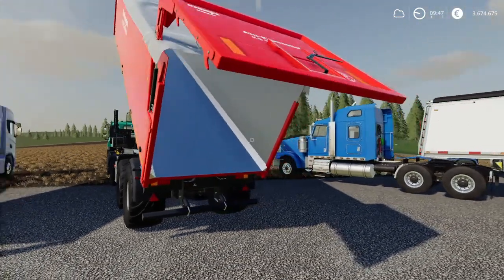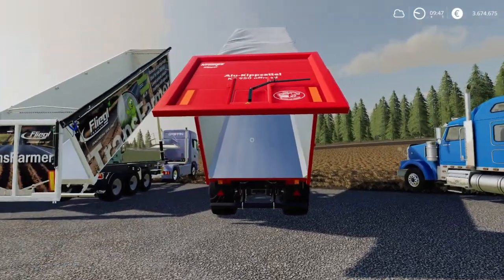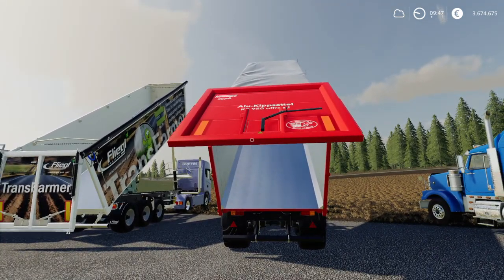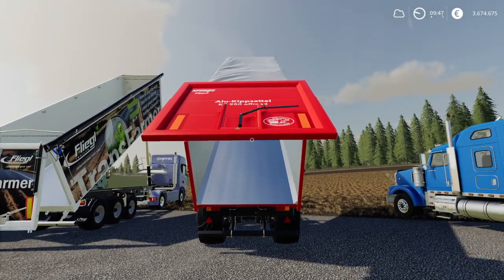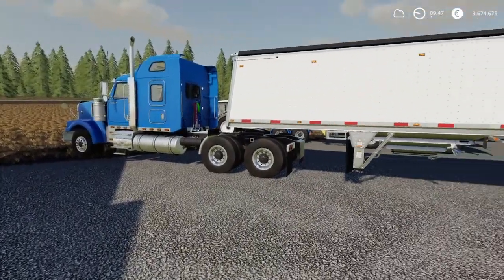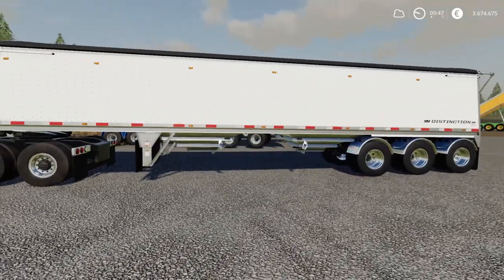The Crampe KS 950 also has a grain door function, so you don't need to open the full back end if you don't want to.